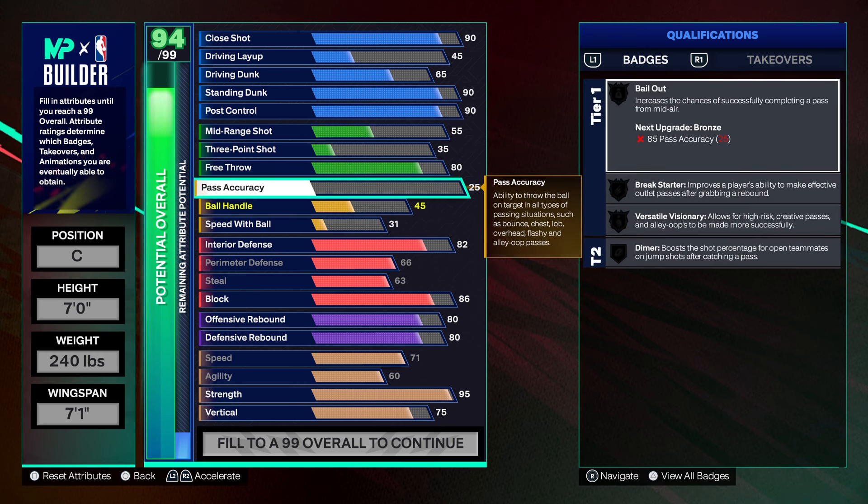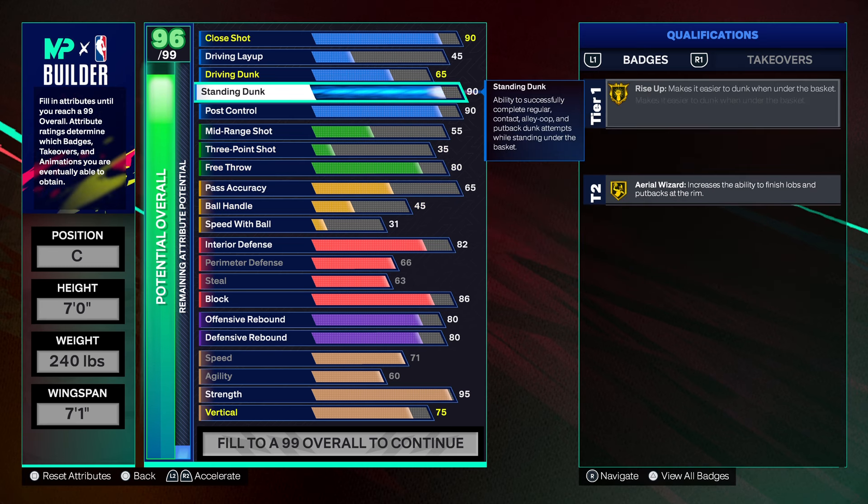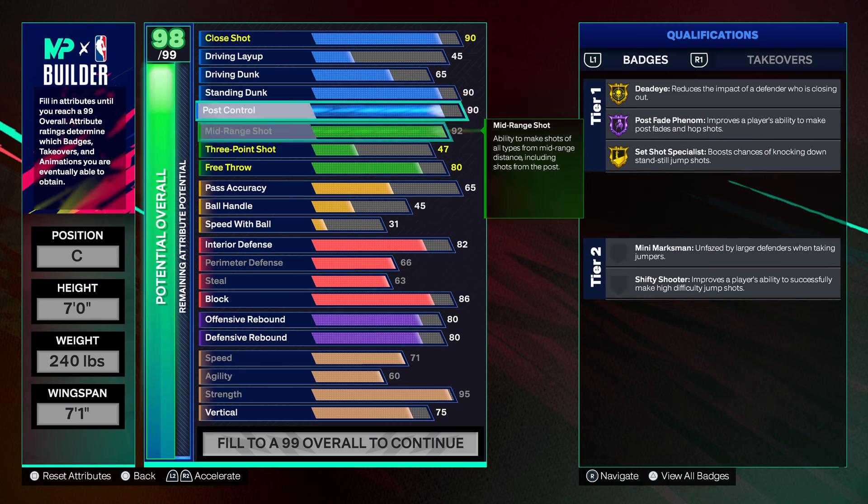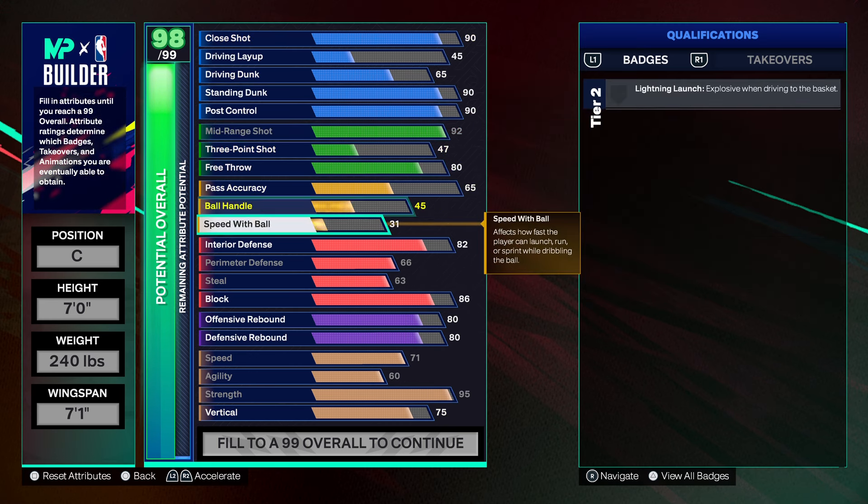I'm going to bring that free throw up. Pass accuracy — because you want that Break Starter — so you want that at 65. And then let's see how high we can get the midrange. We get the midrange at a 92, which is pretty good.